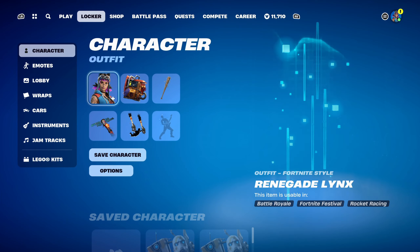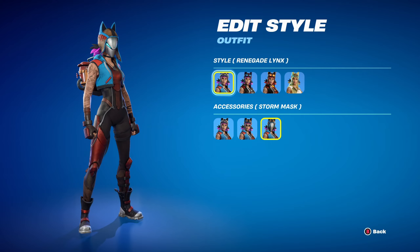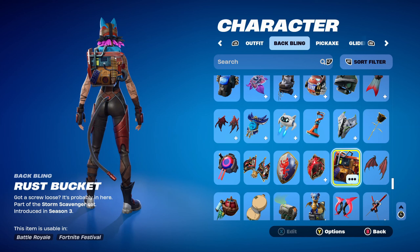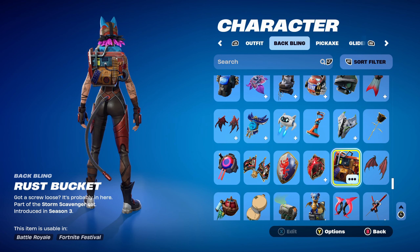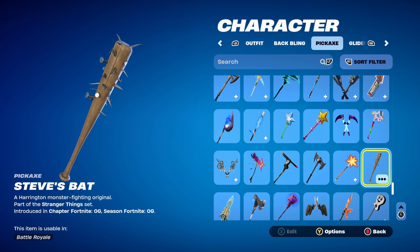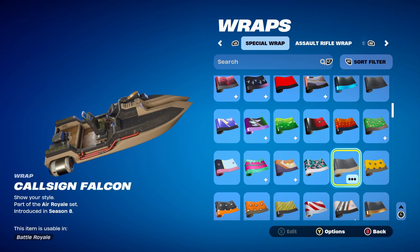Moving on to combo 5 and the next skin, which is Renegade Lynx, part of the Storm Scavenger Lynx set introduced in the Fortnite OG season. I'm using the standard style — Renegade Lynx with the Accessory Storm Mask — though you can choose glasses up or down. The back bling is the Rust Bucket, part of the Storm Scavenger set introduced in Chapter 1 Season 3 — a free reward for extended maintenance that season. The pickaxe is Steve's Bat, part of the Stranger Things set introduced in the Fortnite OG season, used for the brown spiked bat design. The weapon wrap is Call Sign Falcon, part of the Air Royale set introduced in Chapter 1 Season 8, used for the black and brown design.